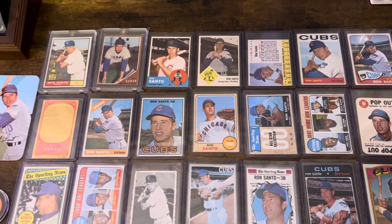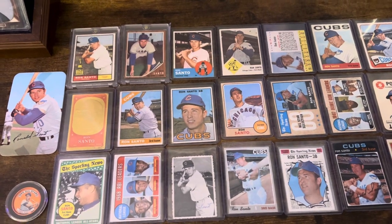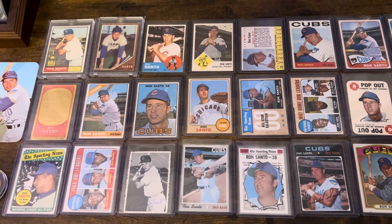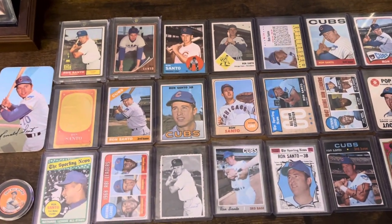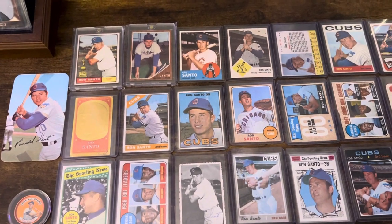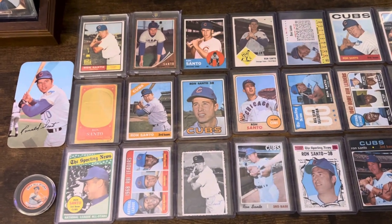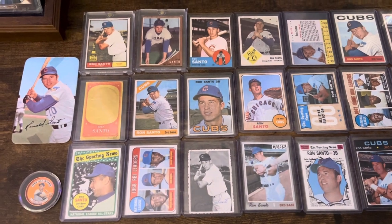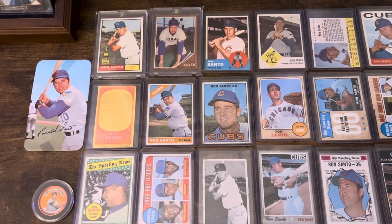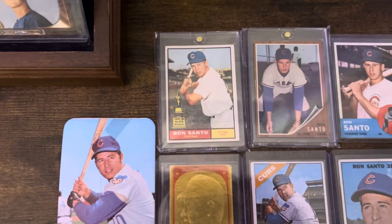So I finally completed the player run from 61 to 74. Of course, I'm not going to include 75 because he's not in a Cubs uniform. But all of his playing day cards. There are some extras in this tabletop, but I do have the complete run from 61 to 74. I don't have all of them as of yet, but that is something that I keep planning on. So let's let the cards show themselves.